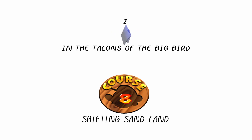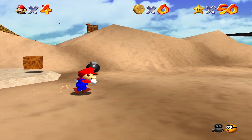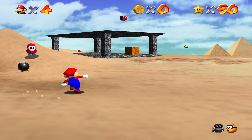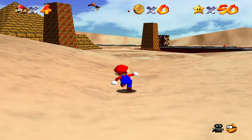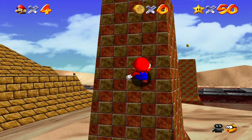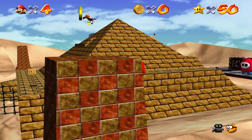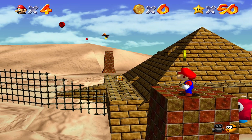Our first star today is going to be In the Talons of the Big Bird. Shifting Sand Land — this is not my favorite course, I'll be honest. I think it's one of the roughest courses in the game, personally, and I usually just want it to be over.